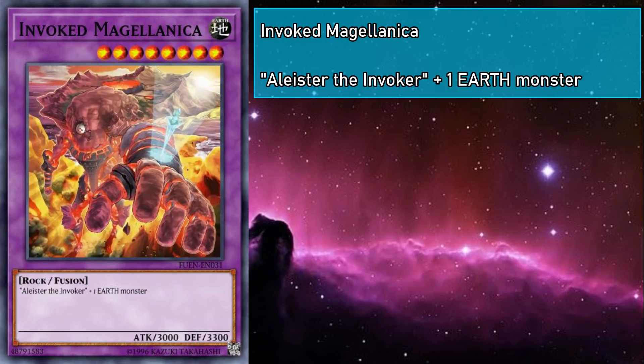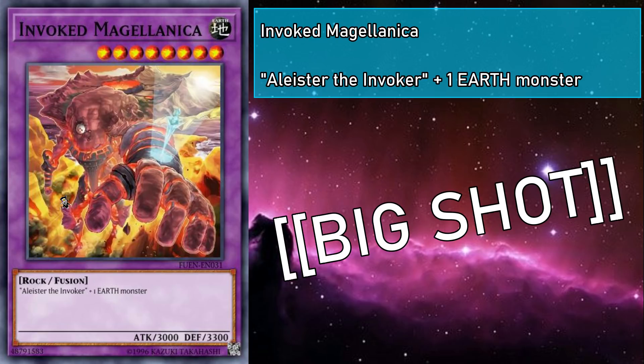Invoked Mogalonica is a level 8 earth rock fusion monster with 3000 attack and 3300 defense, requiring Alistair and an earth monster as material. It's a non-effect monster, so it's really here to banish earths out of our opponent's grave and punch real good. Also — Tenyi synergy, because it's a non-effect monster. Those big stats really make this monster a big shot!